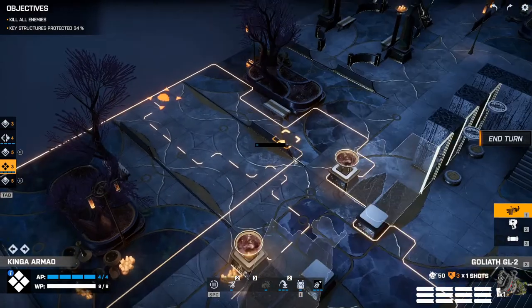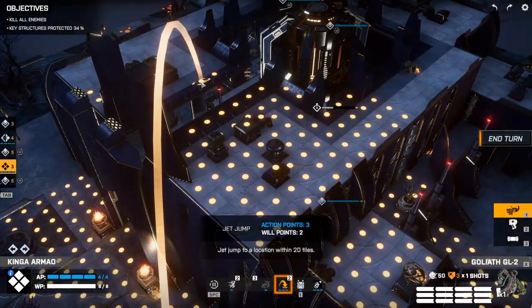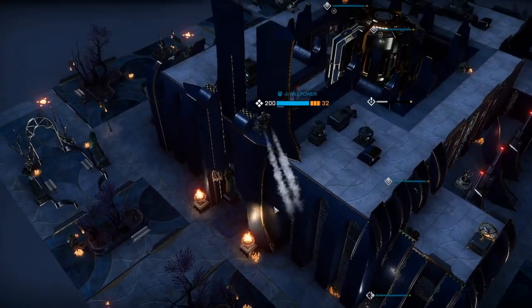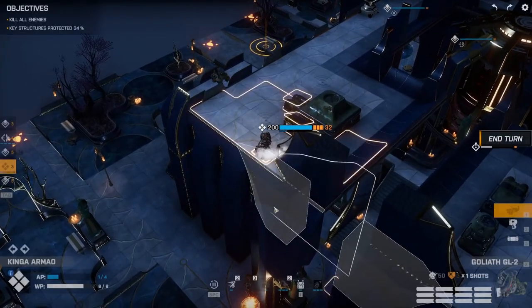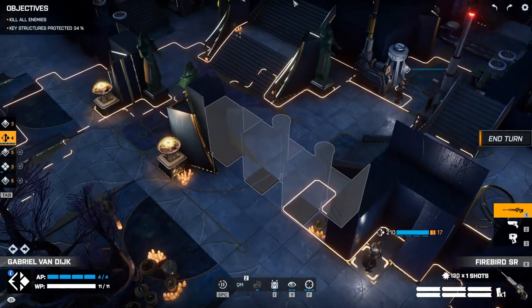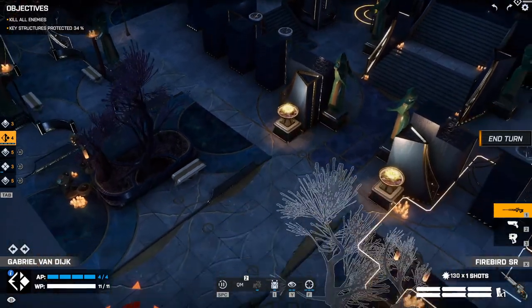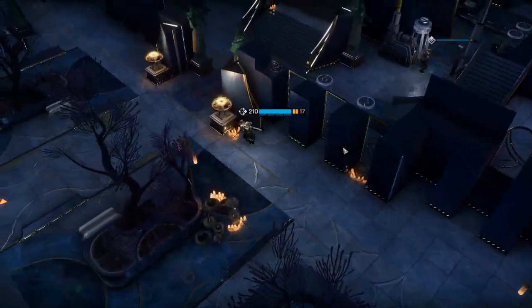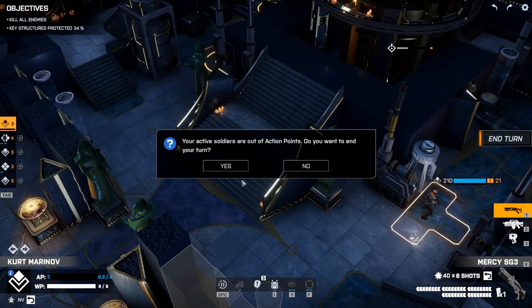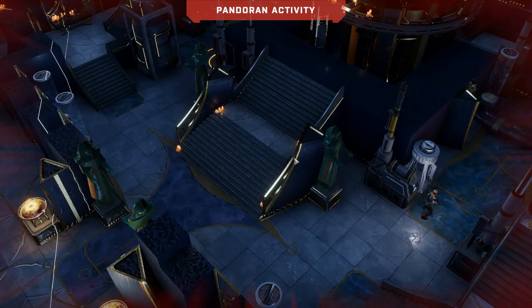Now we have our heavy dude here. Let's jump over here with him. I think we will stand by. Then we have our sniper — let's bring him up to here for now. If he sees anything — nope. Then we'll leave him there. You are done as well. Let's see what happens — we've taken two of them out, which is great.